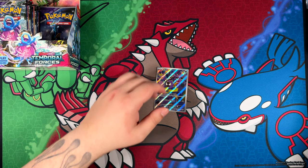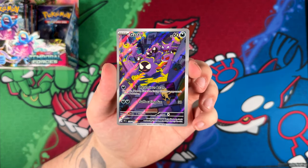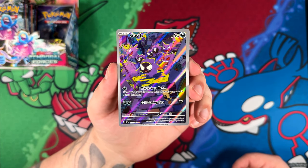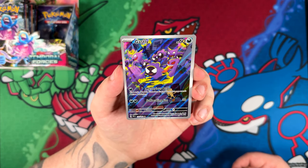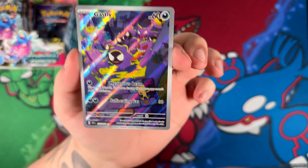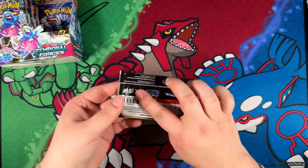That's also fitting with the Gengar EX we've pulled. It is a bit off center, but I don't even care — this is a lovely illustration. The ghosts like going through town, maybe scaring the people or something. I don't want to know where that Gengar's tongue is going and I'm too scared to ask at this point. Let me just put that away and continue with the opening.